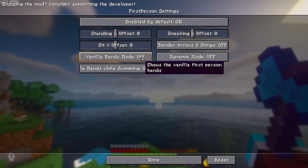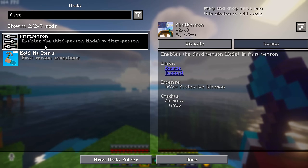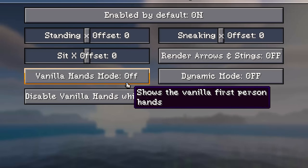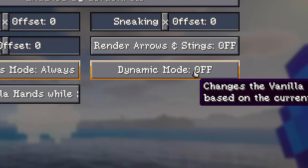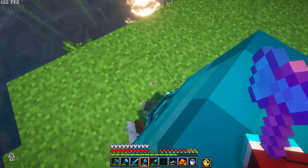An easy fix for this is to go into your mods list and search 'first person.' Click on Configure, and you'll see the Vanilla Hands Mode option. You want to set this to Always, and turn off Dynamic Mode — so Dynamic Mode should be off. That will remove the duplicate arms from the First Person Model.